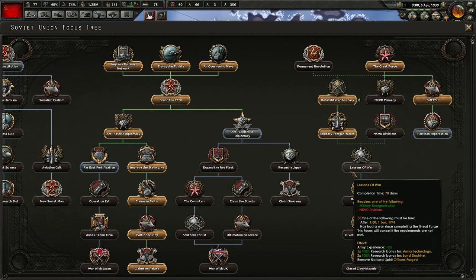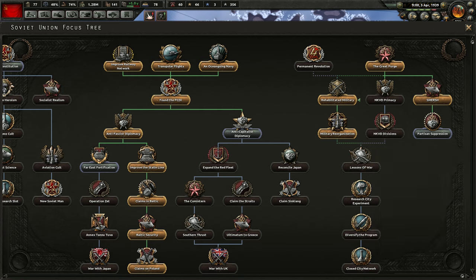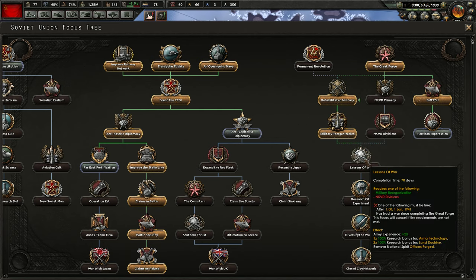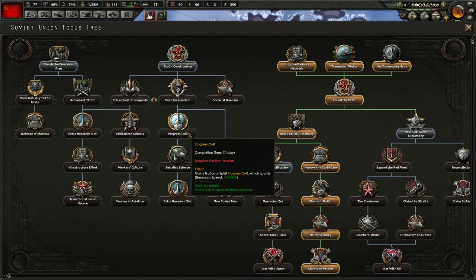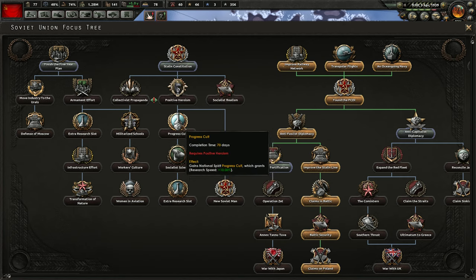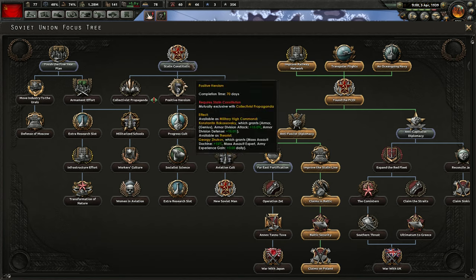Military reorganization — so we get that land doctrine and a research bonus. We're going to go lessons of war after we research land doctrine once. Let's get some political power and get our... it gains national spirit progress cult, which grants research speed plus 10%. That's pretty cool. And then the next research slot is down there.